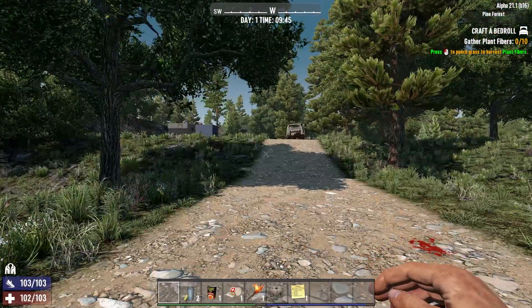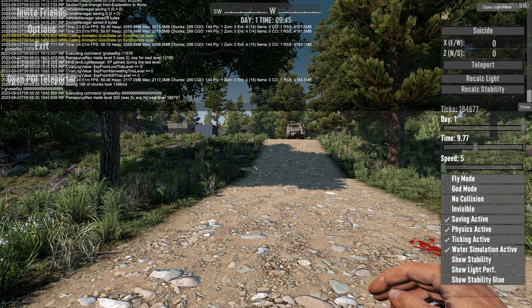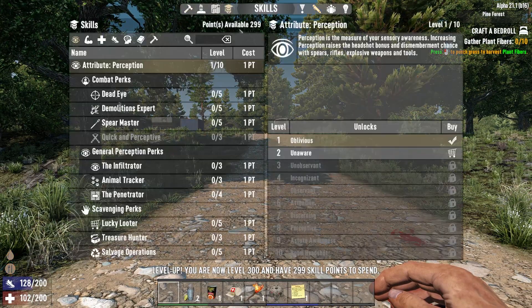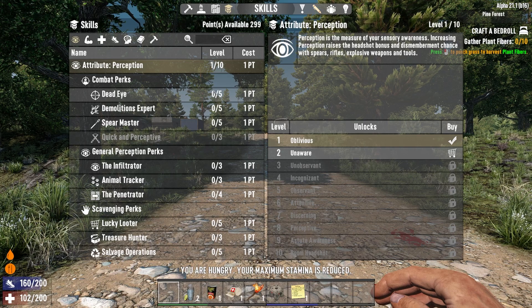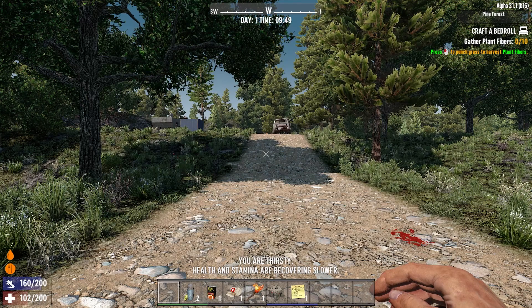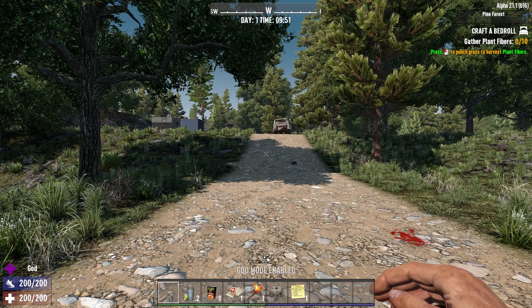Say you just want to max yourself out. I just do 'give self XP' and then type a ton of nines. Boom — now I am level 300. I can go up here and I've got 299 skill points available, and I can just go right down and load everything out and do whatever I want. At this point it doesn't matter because you just totally got yourself to max level.